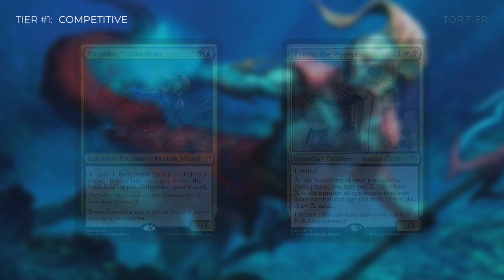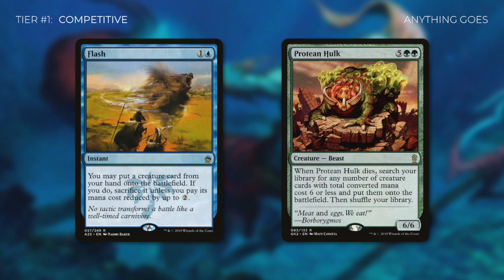What doesn't change in the competitive format is that anything goes. With this tier, there are no playgroup limitations. So comboing off on turn one or two with something like Flash and Protean Hulk is completely fine — there are no group bannings on certain cards or certain strategies. It's win at any cost and as fast as you can. Again, the definitions of competitive and every single one of these tiers in this video are completely based off of my opinion. There is no right or wrong when it comes to defining tiers — it's 100% subjective.